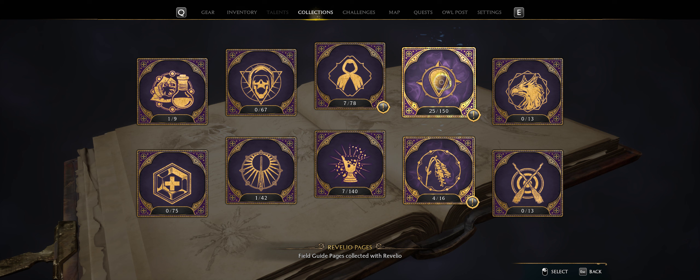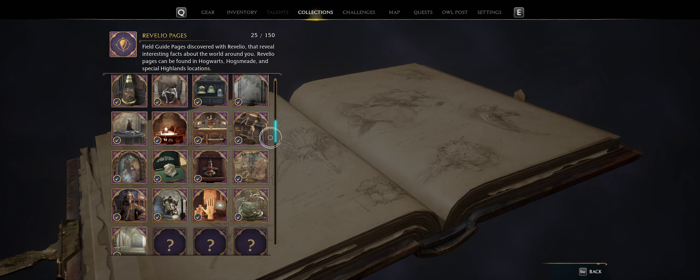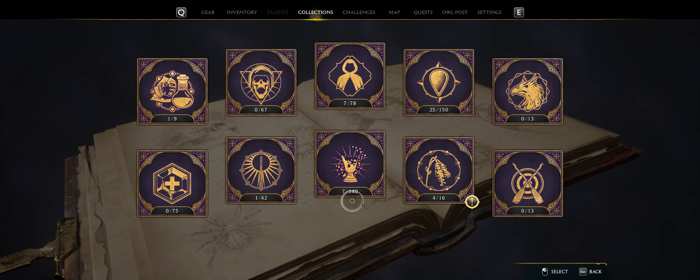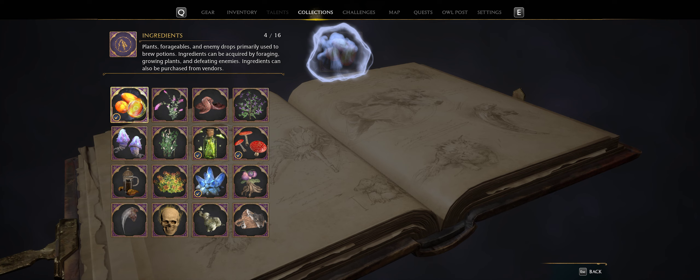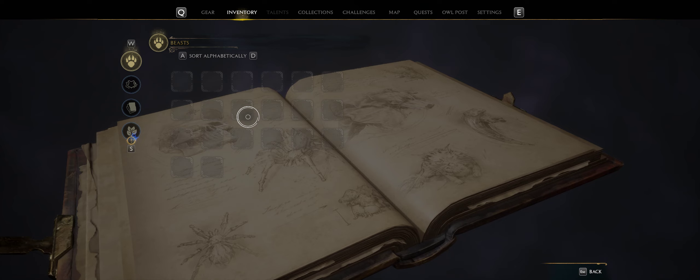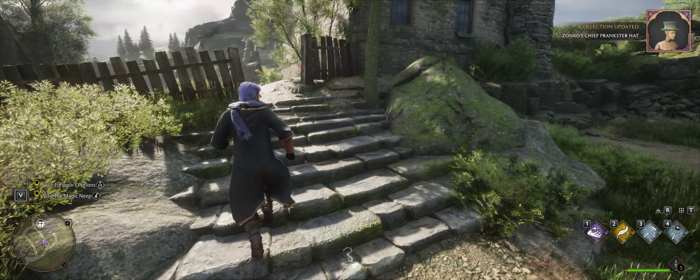Let's see what else we've got here - collections. Just clear the exclamation marks. Found quite a bit. And there's the Ashwinder eggs we just found. Inventory - some plants. The eggs again. Just keep looking.